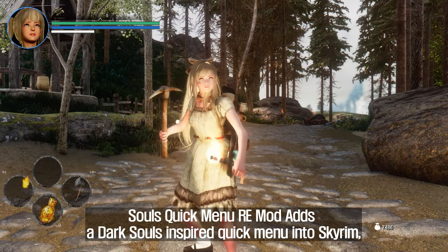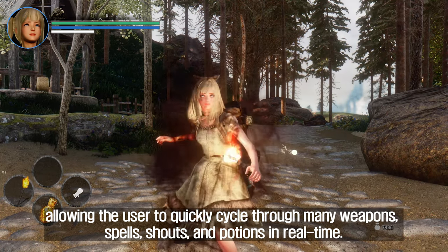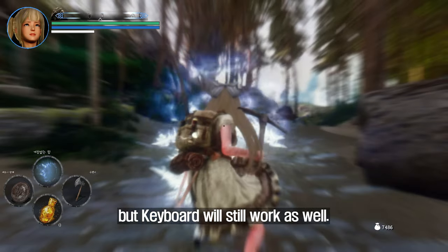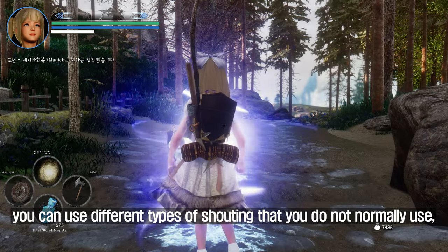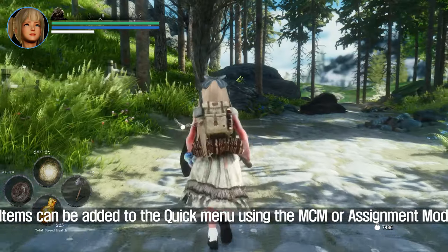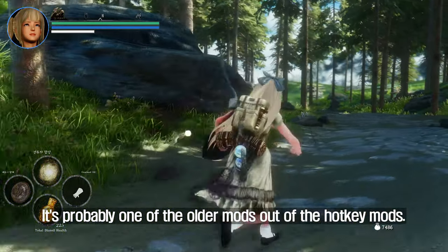Souls Quick Menu Remod adds a Dark Souls-inspired quick menu into Skyrim, allowing the user to quickly cycle through many weapons, spells, shouts, and potions in real time. It's tailored specifically for gamepad, but keyboard will still work as well. Since there is a slot for shouting, you can use different types of shouts you don't normally use. Items can be added via MCM or assignment mode. It's probably one of the older mods among the hotkey mods.